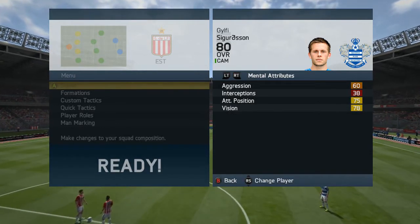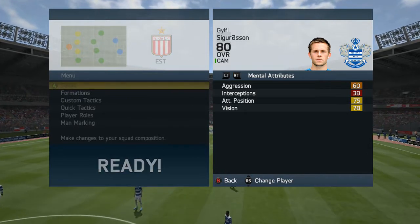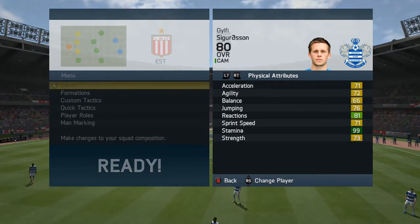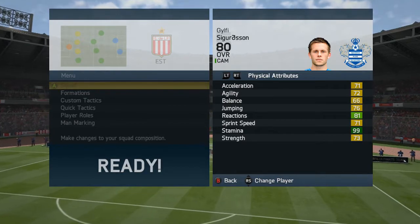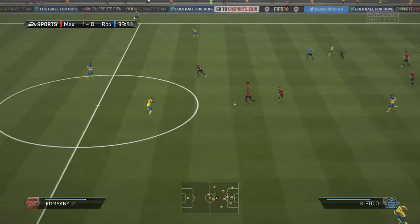For his mental attributes he has got 60 aggression, 38 interceptions, 75 attacking positioning and 78 vision. For his physical attributes he has got 71 acceleration, 72 agility, 66 balance, 76 jumping, 81 reactions, 71 sprint speed, 99 stamina and 73 strength. I'm going to leave some clips in the background whilst I talk about Gylfi Sigurdsson.